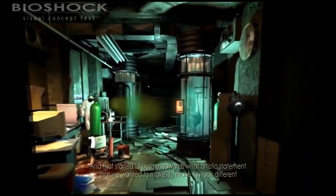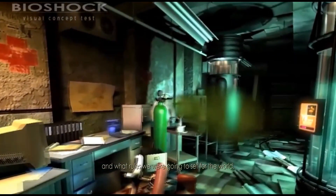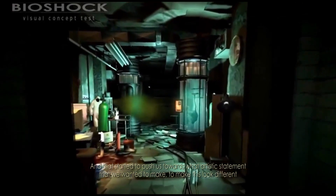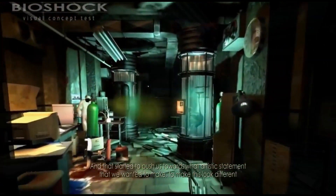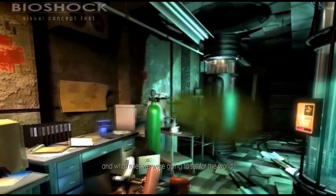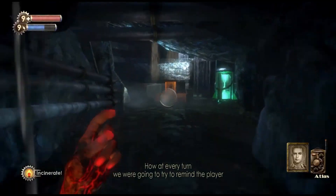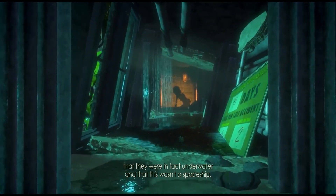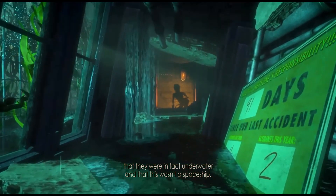An early visual concept of the game shows tubes that resemble the Vita Chambers and a messy lab. As cool as this early design is, the developers thought it looked like it was in a spaceship. They decided that at every turn they were going to try to remind the player that they were in fact underwater and that this wasn't a spaceship.